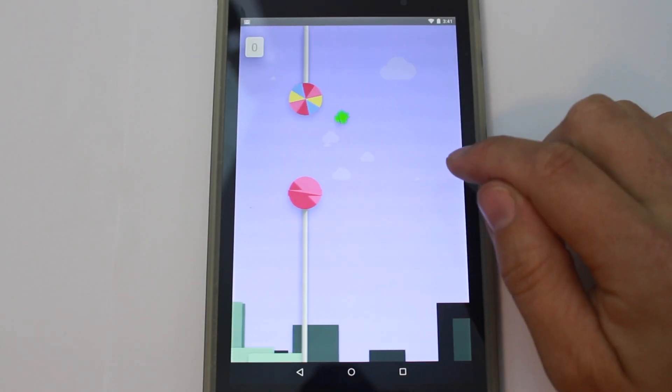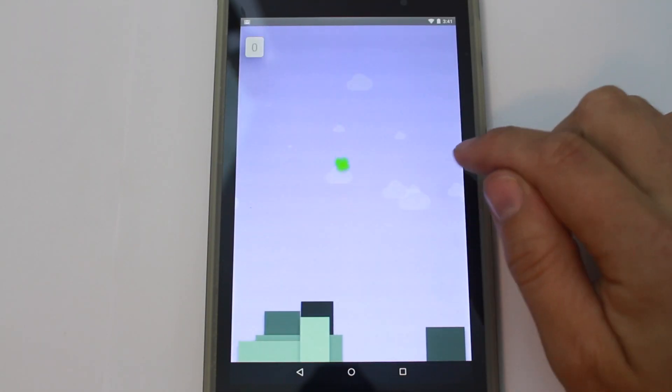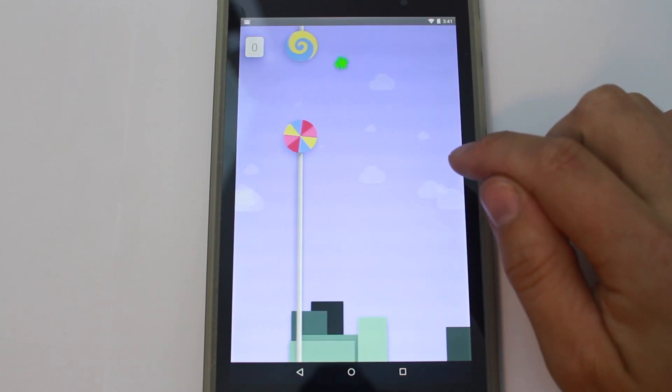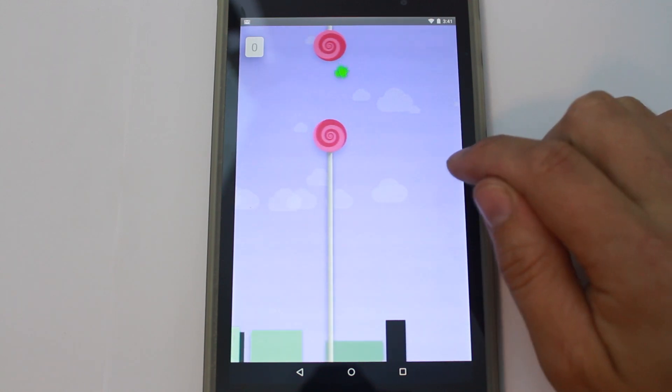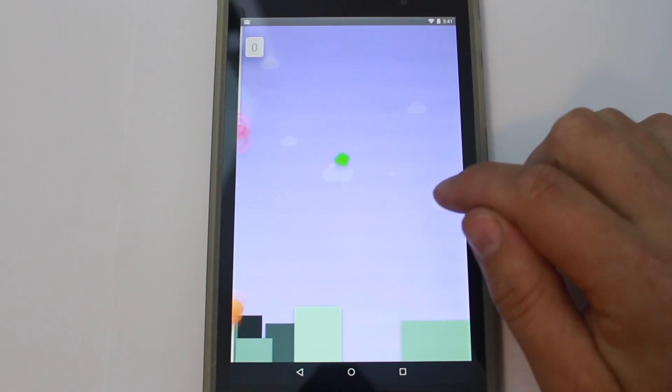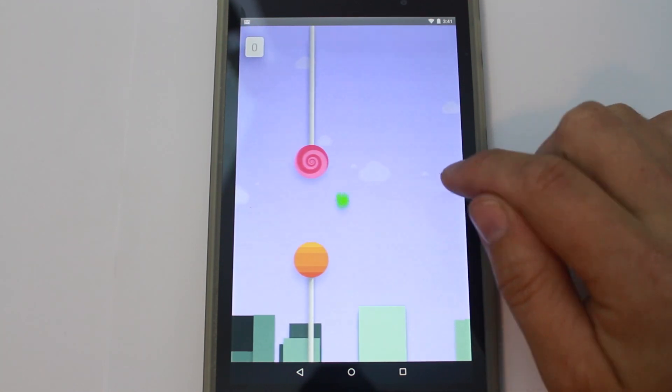Now leave me alone so I can play my floppy lollipoppy Android-y game. I'm going to get a high score. I wonder what happens when you beat this — that'd be wicked cool. They do have another cool easter egg or something. Oh man, now I got to play. I'm addicted. Addicted!